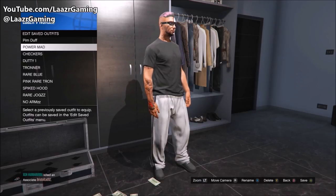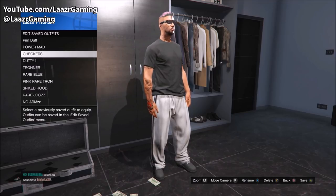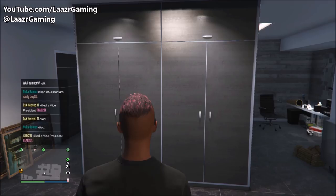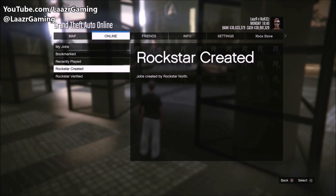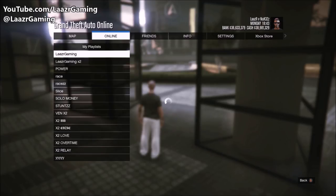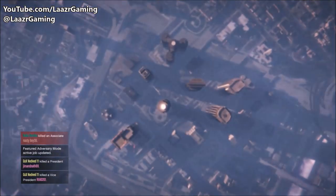From here, go ahead and start any of the Power Mad game modes. These adversary modes can't be played solo so you'll need some friends. If you don't have many friends who play GTA 5 Online, leave a comment below with your gamertag and what console you play on. Also note that when you press Start, Play Job and launch a Power Mad, it might put you in a game with random people — if so, bookmark the Power Mad or add it to a playlist so you're always the host.